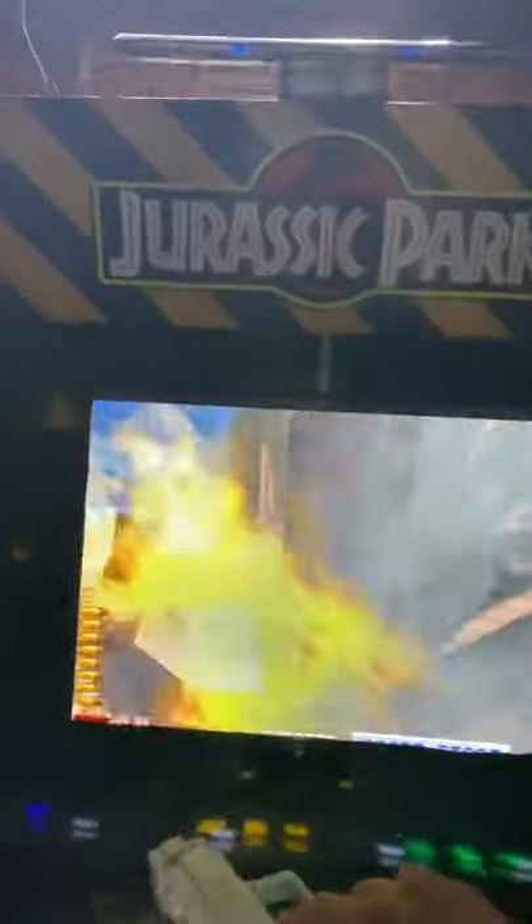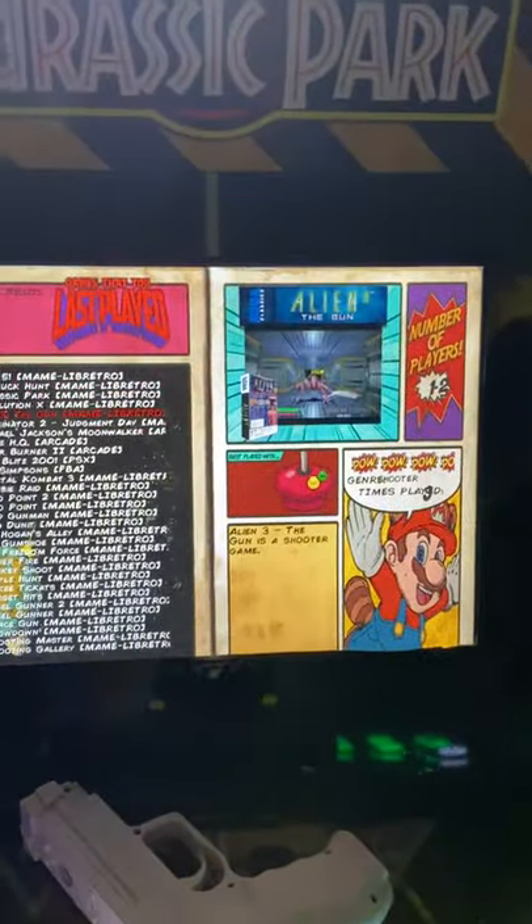Alright, let's try another game. Coin and player 1 button together will get you out of the game. Let's go with Alien 3.